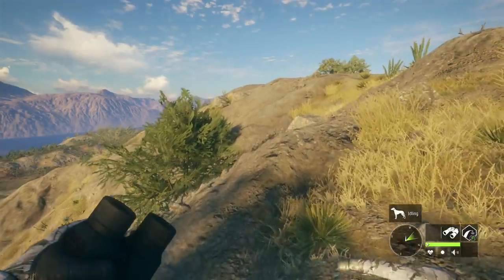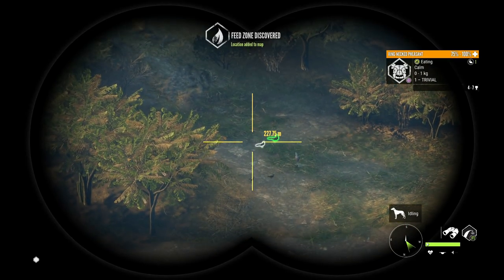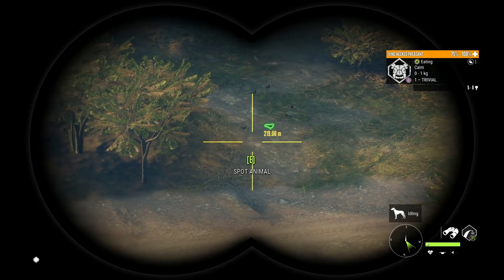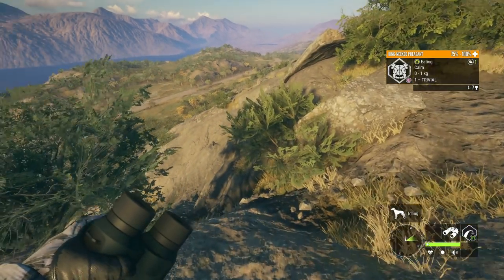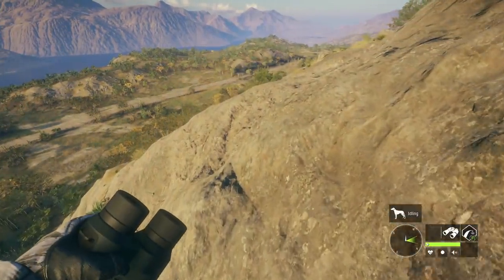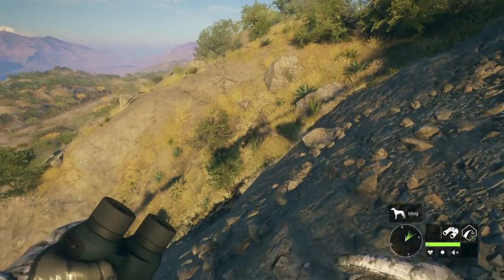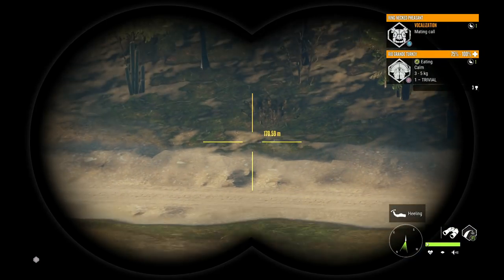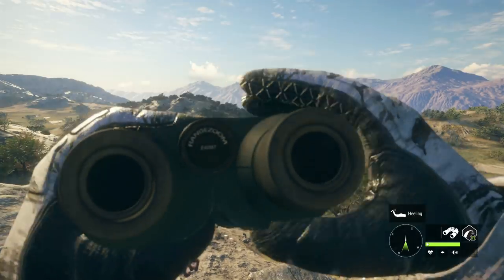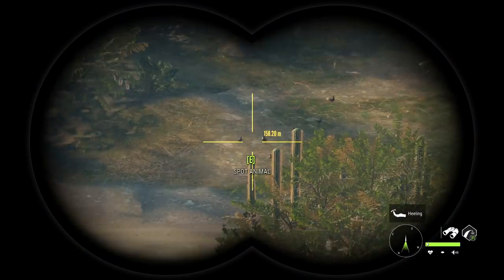I might be completely wrong, but I believe this little pheasant right here looks a little bit darker than the others. It's so hard to tell with the way the lighting is and just the angle of the sun right now, but I think it looks slightly darker than the other females. If that's the case, we want to try and get it down because it definitely could be a melanistic. Now that we've got the pheasants in sight, we want to get a little bit closer.